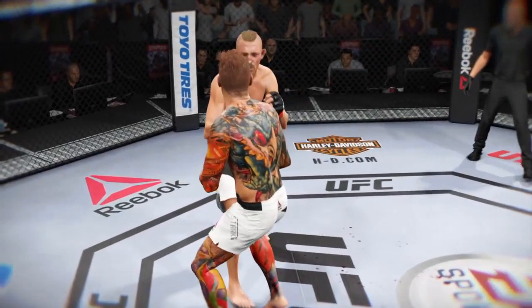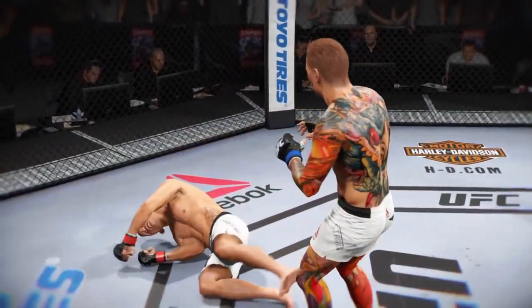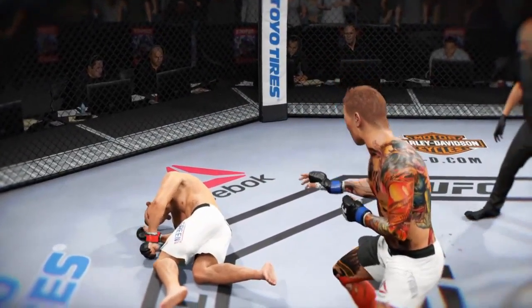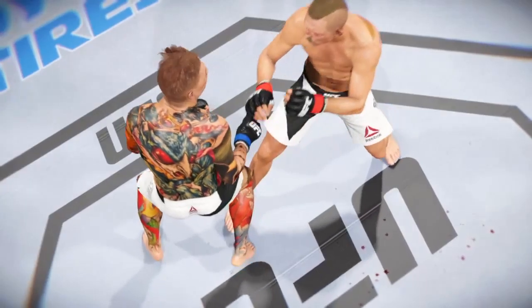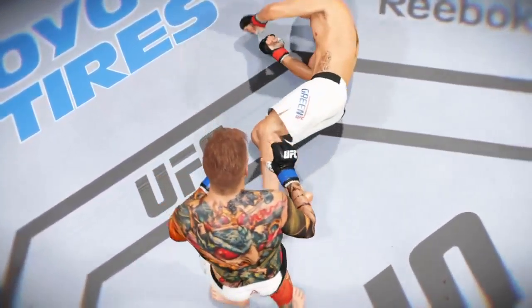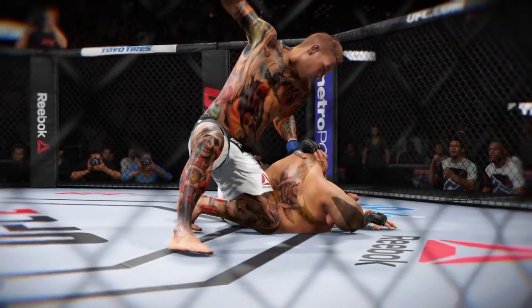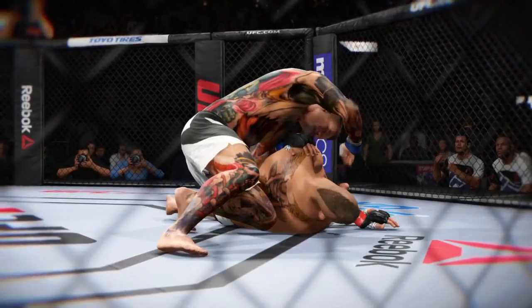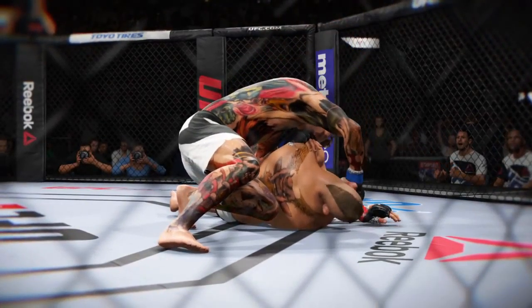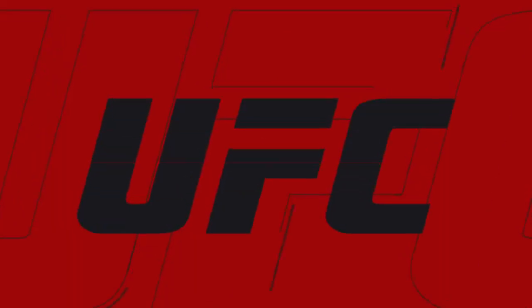Time now for our fight replay. Let's take a look at the replay. This is the shot that drops him. Perfect technique. He's clearly in big trouble. Let's take a look at it from another angle here. This is the one that causes the knockdown and the subsequent follow-up strikes for the knockout. Boom! Right on the button.